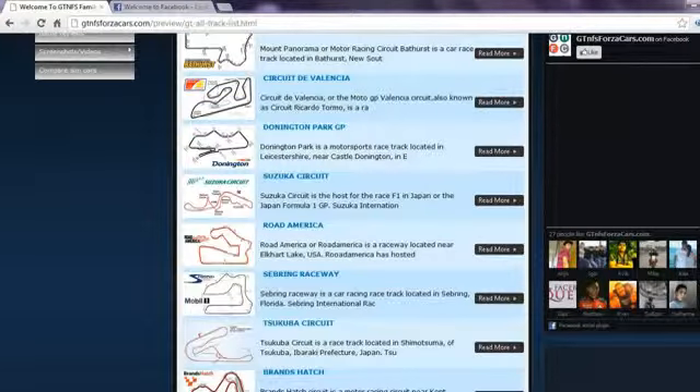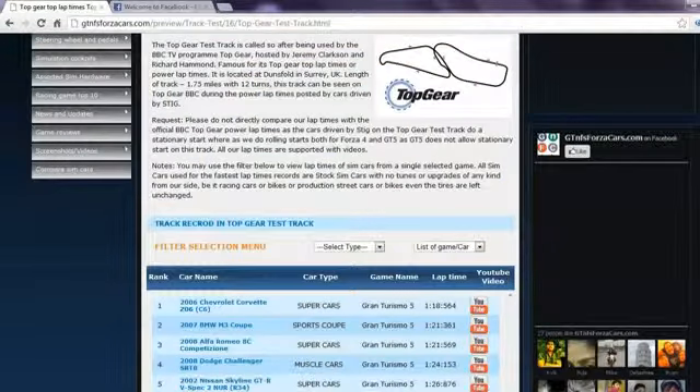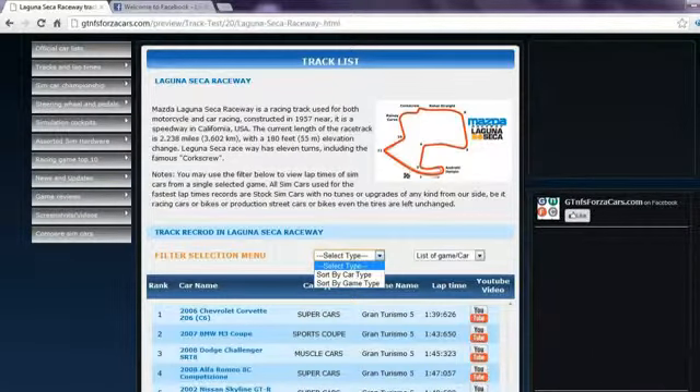We also have 24 world famous racing circuits listed on our website on which we register the lap times of simcars from different racing games. You can access the race car track list from the drop down menu as well. Clicking on any race track will lead you to lap times of all the simcars we have run on that track, arranged rank wise according to their lap times. You may also watch the lap time YouTube videos on our website directly by clicking on the YouTube logo. You may also use the filter if you want to see lap times of cars from any one particular game.